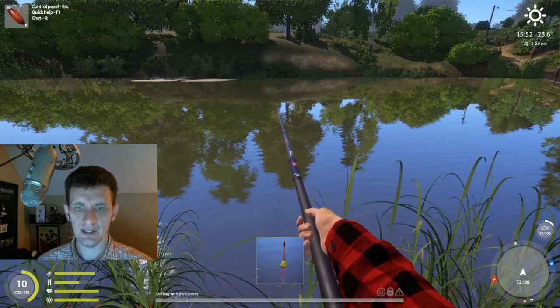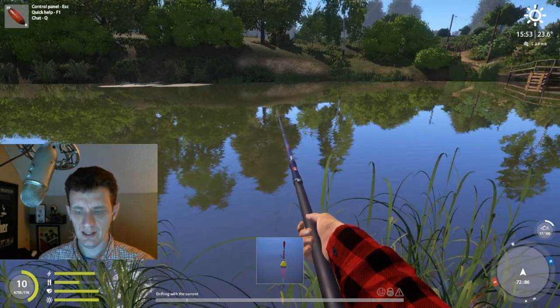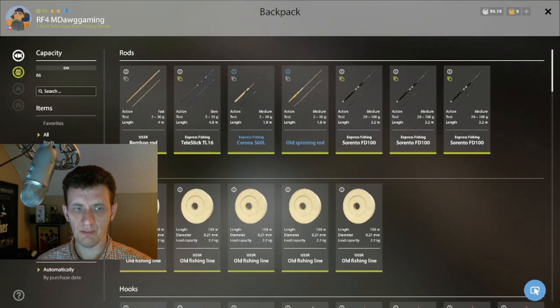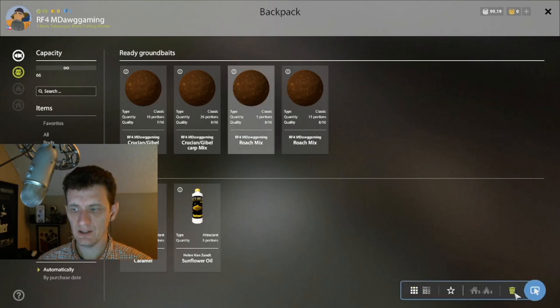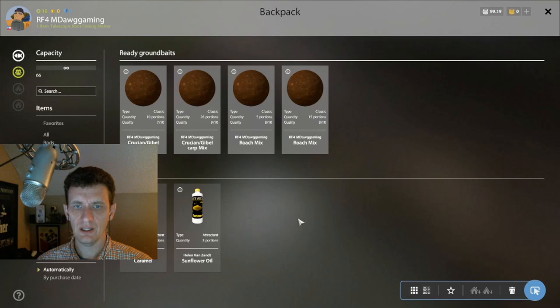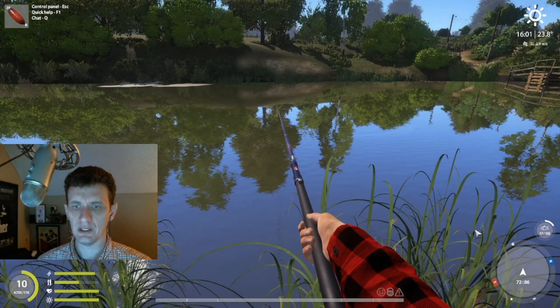Delusion in chat says: 'How can I discard a whole stack?' — I assume we're still talking about ground bait. You hit this button down here, then select it and hit trash can to delete it. Or you can delete a whole row by holding shift and click, or pick which ones you want to delete by holding control and click, then hit the delete button. Also you can right-click something and hit discard if it's just one stack you want to get rid of.